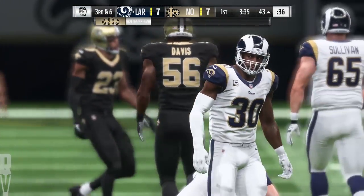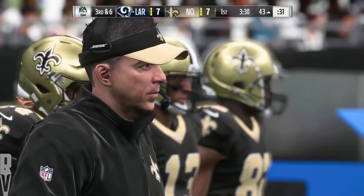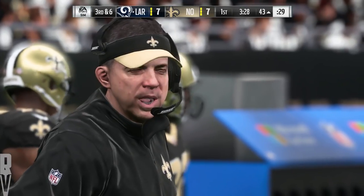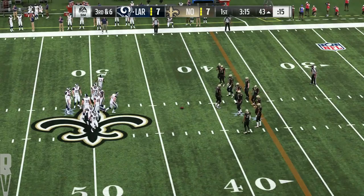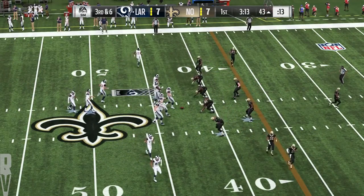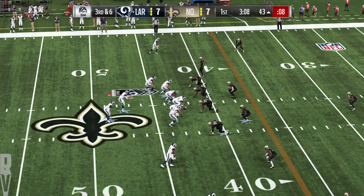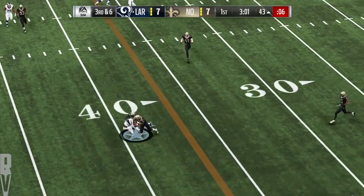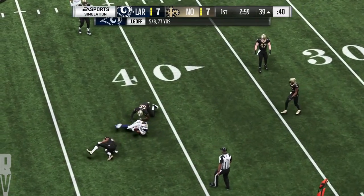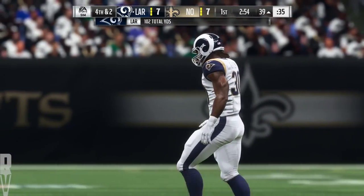One thing to keep in mind, especially in the second half, when you've got a running back of this size and these dimensions — attrition does set in for a defense because you're excited about hitting him in the first half. Maybe not so much in the second half, and some of these shorter gains turn into bigger runs later. Throwing on third — Goff — dumps it off to Gurley, and he'll get it inside the 40 to the 39. Four yards on the pickup, and it'll be fourth down.